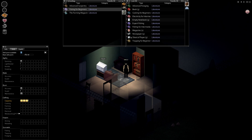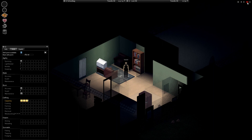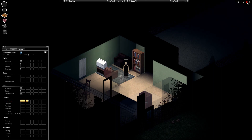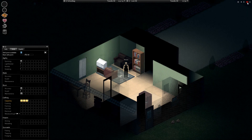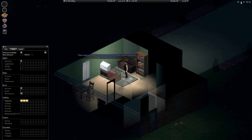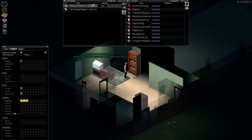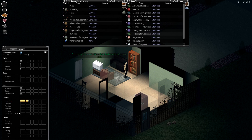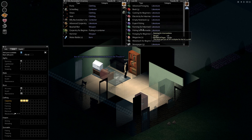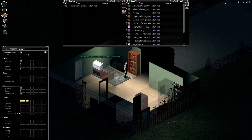Eat all. Alright, let's see what happens if we read Advanced Carpentry. How's my carpentry — is it going up? And how the hell did that zombie freaking appear in my house? He knows foraging. Metalworking. Alright, let's read this — a little bit of basic farming knowledge. And I did nothing.